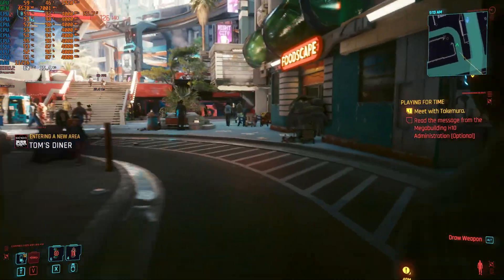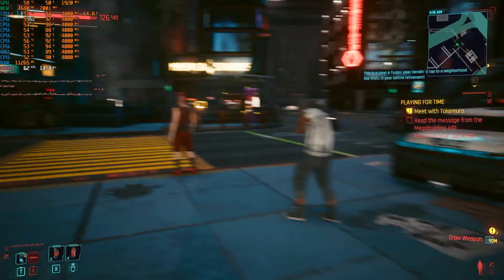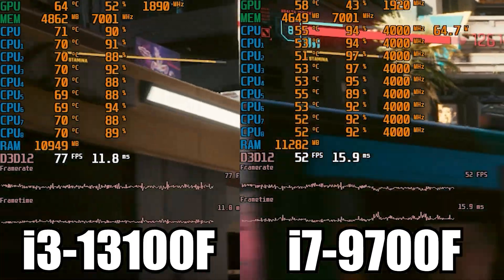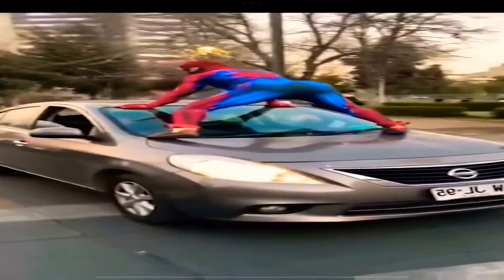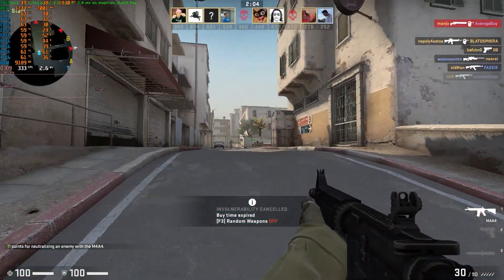Starting things off, we got Cyberpunk where on 1080p medium preset our i3 crushed the i7, not only in the in-game benchmark test but also when running around in the same busy street, where the actual FPS was around 75 for the i3 and 60 for the i7. In CSGO's benchmark map our reasonably priced i3 was also 30 FPS more than the i7, although in an actual deathmatch game on Dust 2 both processors were getting around 300 FPS on 1080p low settings.